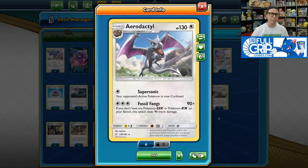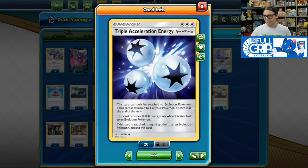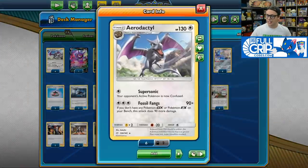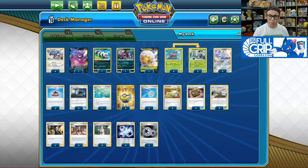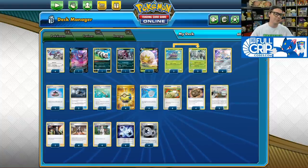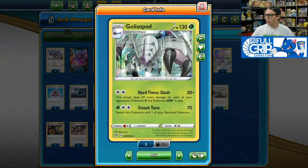Aerodactyl was released in Team Up and we're going to be using its Fossil Fangs attack. For three colorless energy, it deals 90 damage plus 90 more damage if you have no Pokemon GX or EX in play. Because of the release of Crobat V and Eldegoss, we could actually use them as backups for Aerodactyl while still fulfilling the requirement for Fossil Fangs to deal 180 damage. 180 damage is really relevant right now — Fossil Fangs one-hit KOs Crobat, one-hit KOs Dedenne GX, and two-hit KOs all of the most popular V-Max Pokemon.